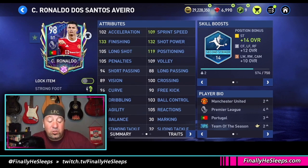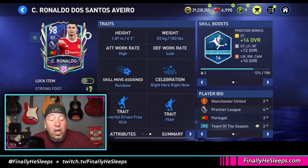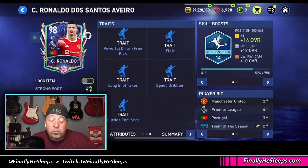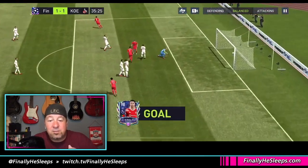133 finishing, 132 shot power, positioning, sprint speed, and agility — even 108 heading and 108 jumping. His curve is way lower than Salah's, but you're pretty much coming straight up the middle with Ronaldo, not coming in from the touchline like a winger. High attack rate, low defensive rate. Rainbow celebration, powerful driven free kick, flare, long shot taker, speed dribbler, outside foot shot — he's an extremely potent striker. The only thing holding me back from pushing Ronaldo above Salah is that default rainbow skill move. Other than that, his speed and finishing more than make up for it.